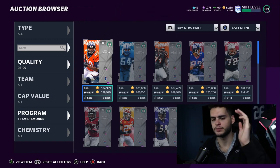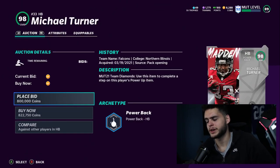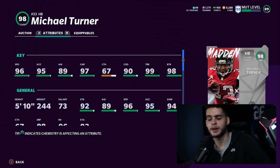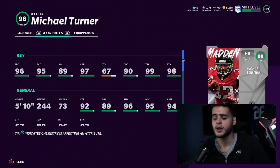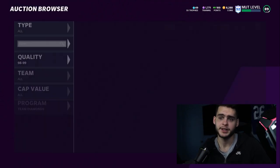Braylon Edwards gets 90 change of direction, 92 truck, 95 stiff arm, above 90 juke, and above 93 break tackle — he's probably the best wide receiver in the game, a better version of what Chase Claypool could have been. Next is Michael Turner. Michael Turner is only the best back in this consideration if you're playing Next Gen, because his weight and strength allow him to fall forward a lot. He's 244 pounds with 99 speed, 99 trucking, 99 break tackle, and above 90 change of direction, but he may not stand out as much on Current Gen.